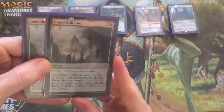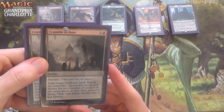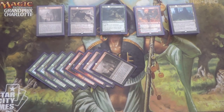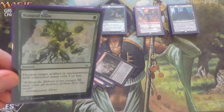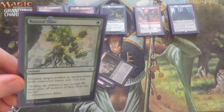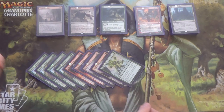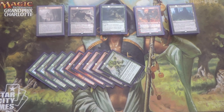Next, we have two more Crumble to Dust, which come in against the control decks — when they have a lot of Battle Lands, Tango Lands, a lot of dual lands, basically anything we need to get rid of to keep them off their late game. I only have one Natural State, which you bring in against Vehicles. I would actually have one more if going into an open meta. Although it does not hit Aetherworks Marvel, which is unfortunate — maybe there's another card that could go in here instead. It all depends on your meta.